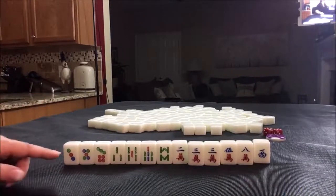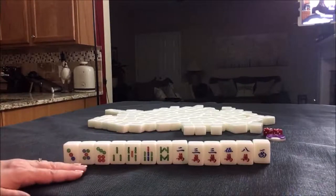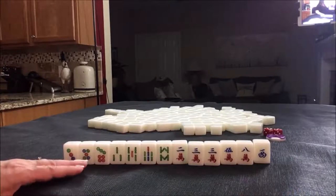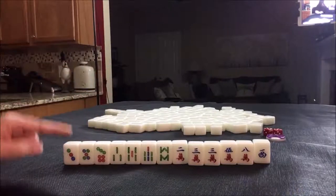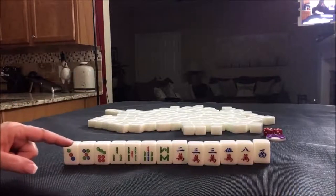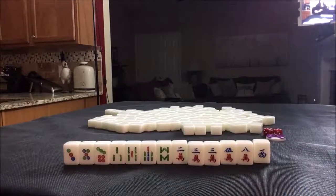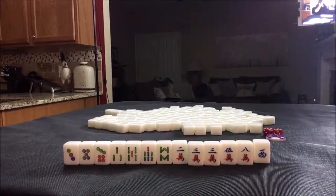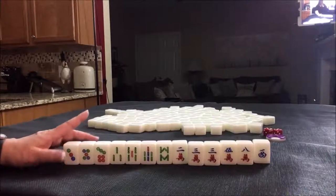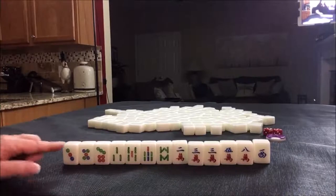The next thing I notice is we have no ones and nines. That is called all simples — simples are numbers two through eight. If we stick with all simples, that in and of itself means no honors. So you cannot count both no honors and all simples, because all simples is part of no honors by nature of the element. All simples is two fawn, so now we need to come up with another one.